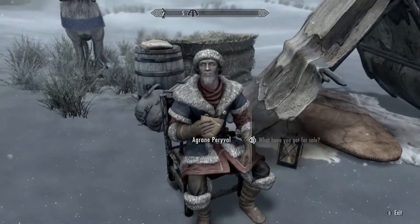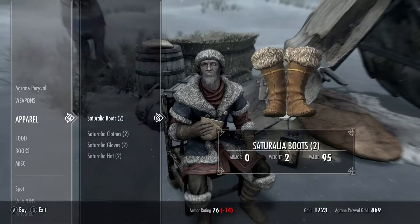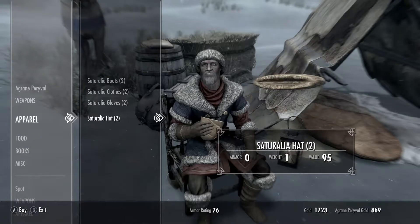It's pretty simple. You're just going to want to talk to this guy and he'll have the clothing for sale in his inventory. It's pretty steep — it's going to cost you about 530 gold, roughly.